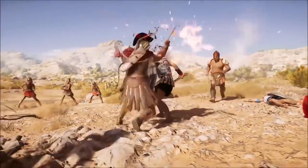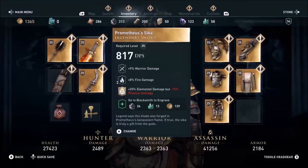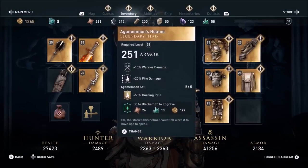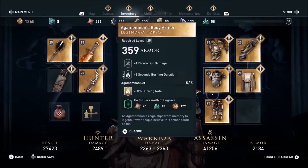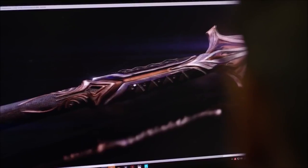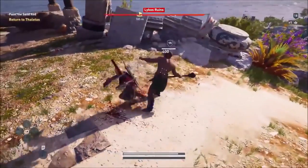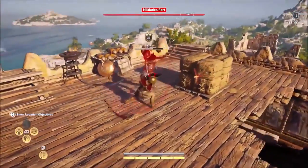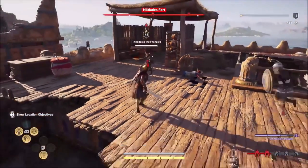Regardless of how you map your abilities or which weapon you wield, you'll always have a strong aesthetic true to a Greek hero warrior. There are two weapon slots, a bow, and five gear slots on your character — all of which can be upgraded at the blacksmith to your current level. You're the only character in Ancient Greece with a First Civilization artifact, but there are mercenaries and strong enemies from both the Spartans and Athenians that will constantly challenge you. With RPG progression, you'll face enemies at a higher level than you — it's really up to you how you play.